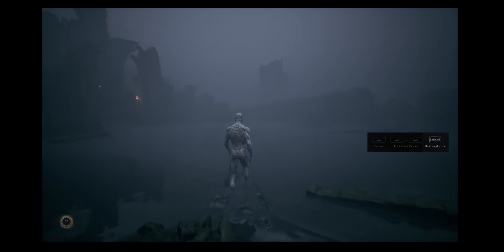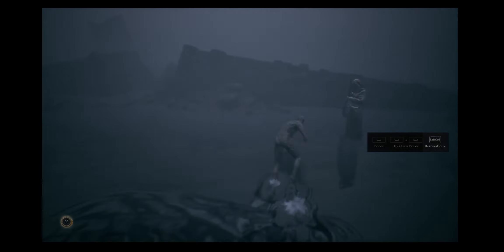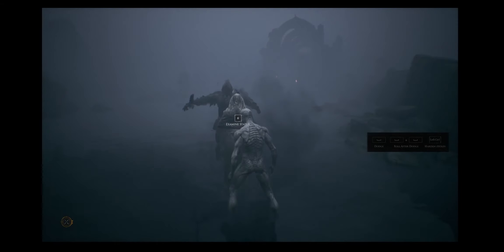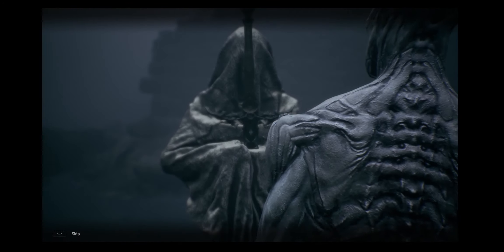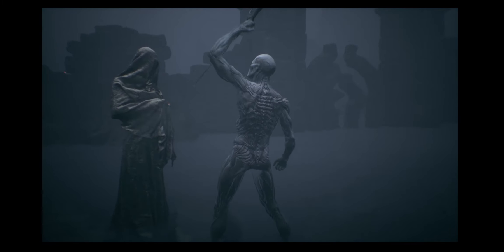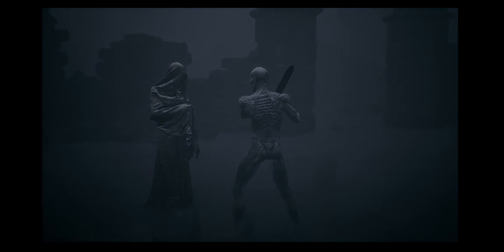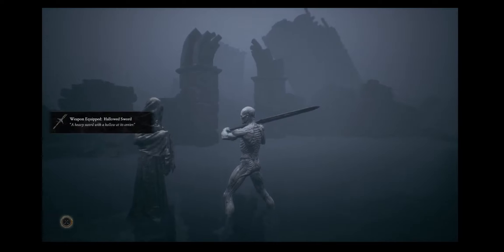I'm not too sure what I'm meant to do here - harden, hold left control button. I'm going over to this person who's not going to help me at all. I held down the left control button to harden, now I'm going to examine the statue. At last I've got a sword - I think I need a sword.